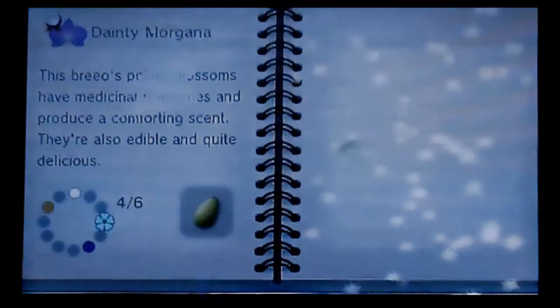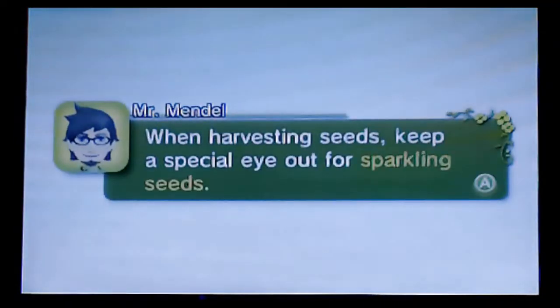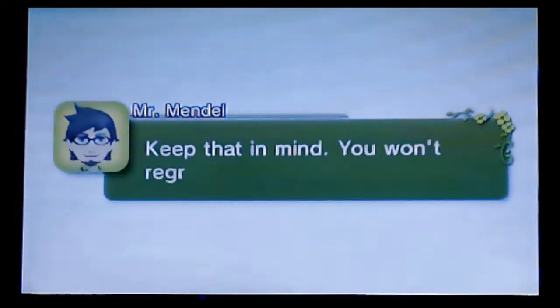There's a lot of intricacy in terms of if you want to grow a specific breed, or a specific color of a specific breed. But right now I'm just focused on getting the 20 plants to see what happens. As you make different milestones toward that goal, you get little plaza tickets that let you get new hats, like my little Metroid hat. And now another little tip from Mr. Mandel, who never shuts up.